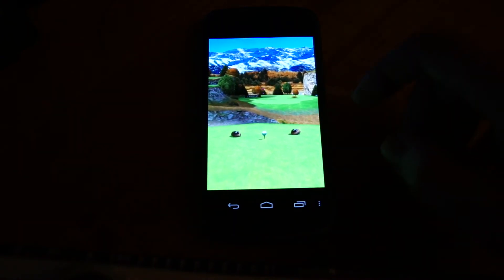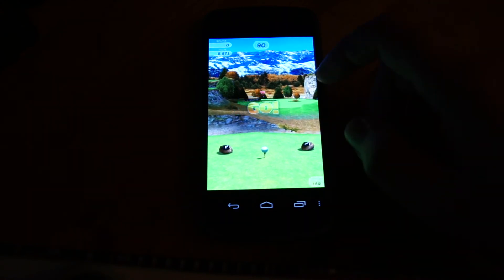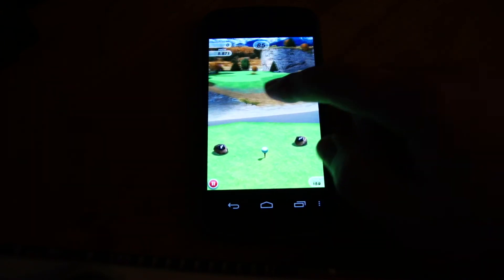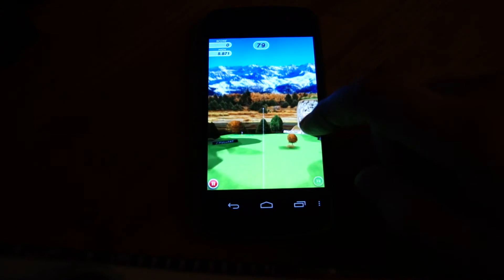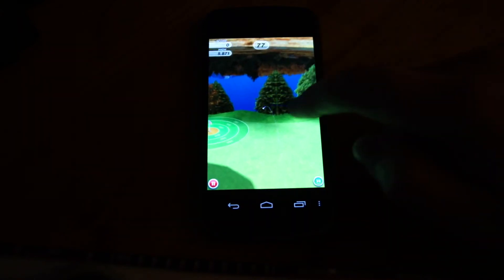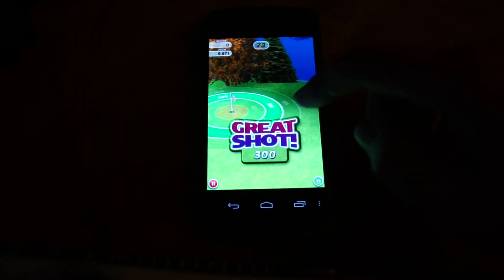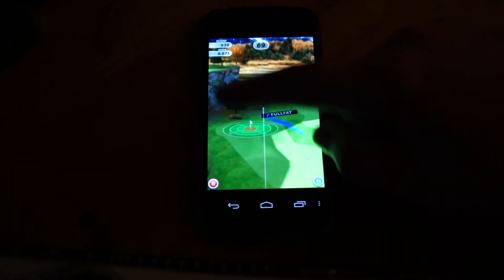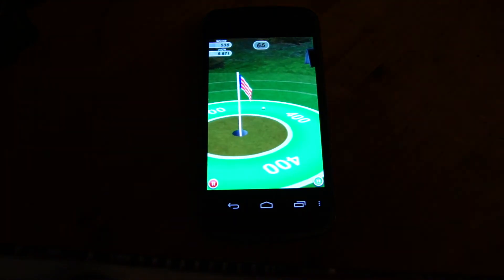So we get a little fly-around of the course — we'll skip that. There's a little red arrow pointing to where the hole is, and we can have a look around. It's called Flick Golf because to hit the ball you literally flick. And unlike real golf, you can cheat quite a lot and redirect the ball while it's in flight. So it takes a bit of skill to get used to.